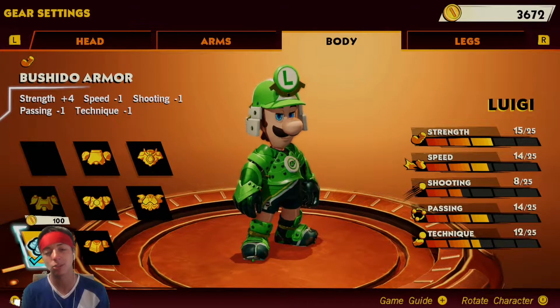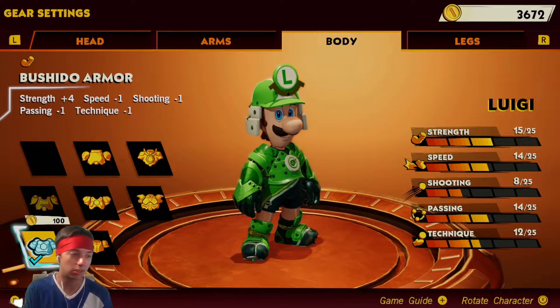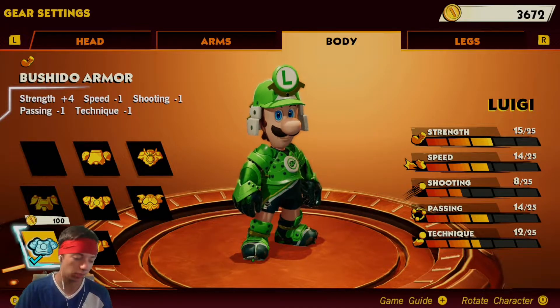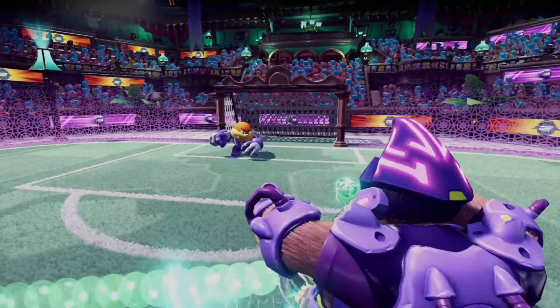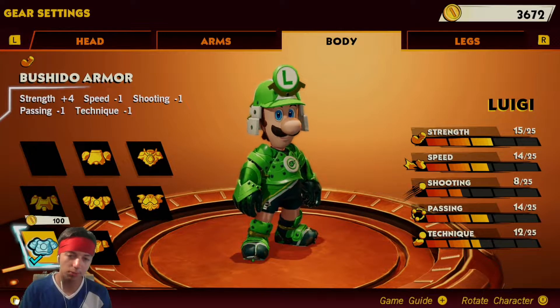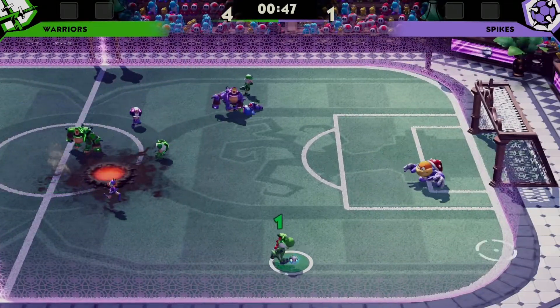His passing is not as good with the second build, but he's still really good with 14 passing. Going from 11 strength to 15 strength is a big gap, so if you want the beefier build go with this Luigi. He can do all the same things as the previous build but can tackle heavier opponents like Bowser, DK, or Waluigi. This Luigi is a sneaky defensive character that can also make a bunch of goals.